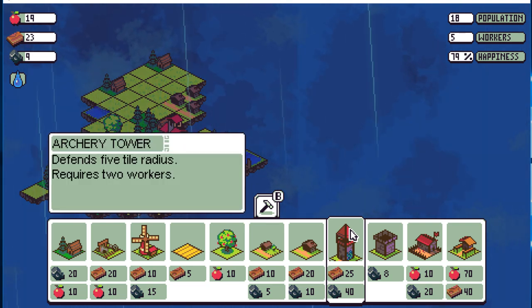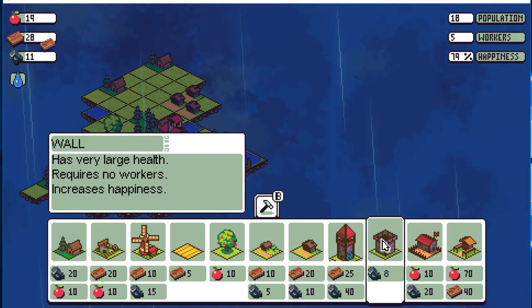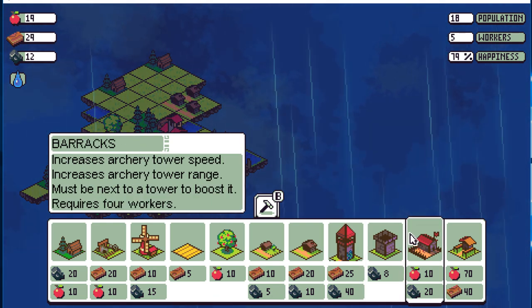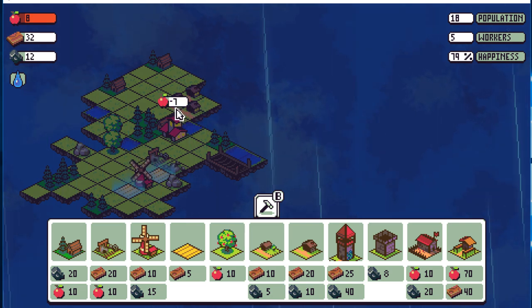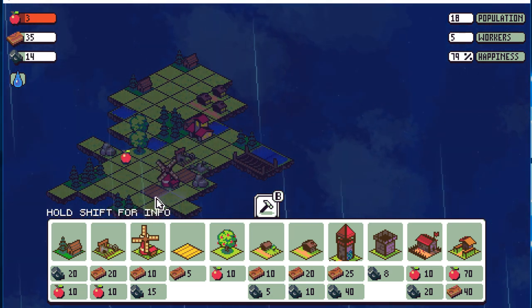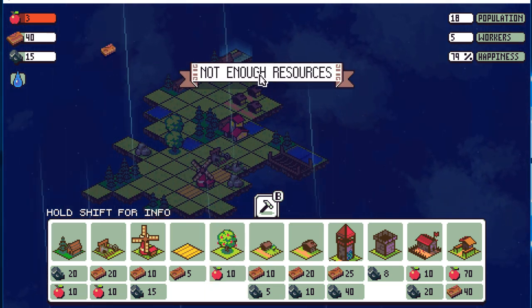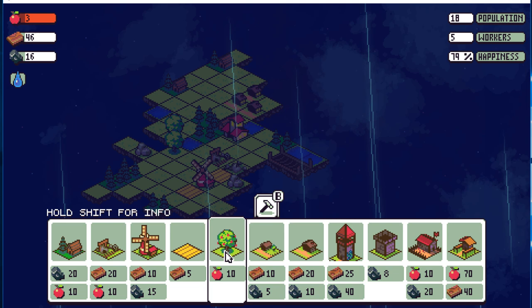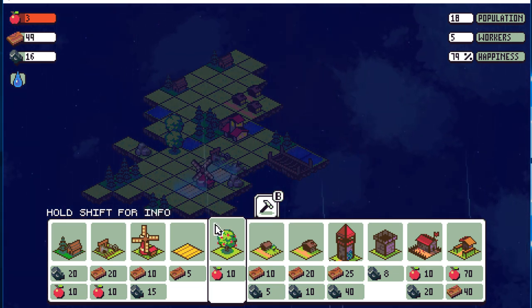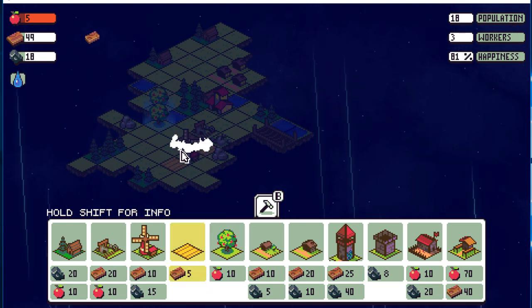Archery tower defends a five tile radius and requires two workers. We also have walls and a barracks which increases the archery tower's speed. We just used up a lot of food. Let's go ahead and get some more food going. Not enough resources — we need ten. We're going to need a lot more food. Let's get some farms going.